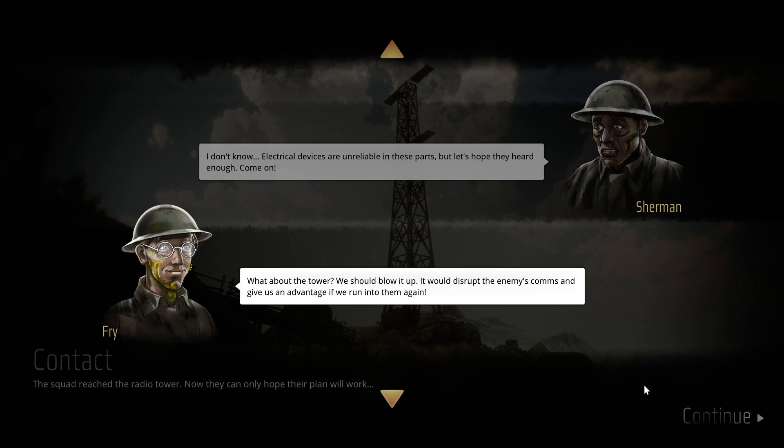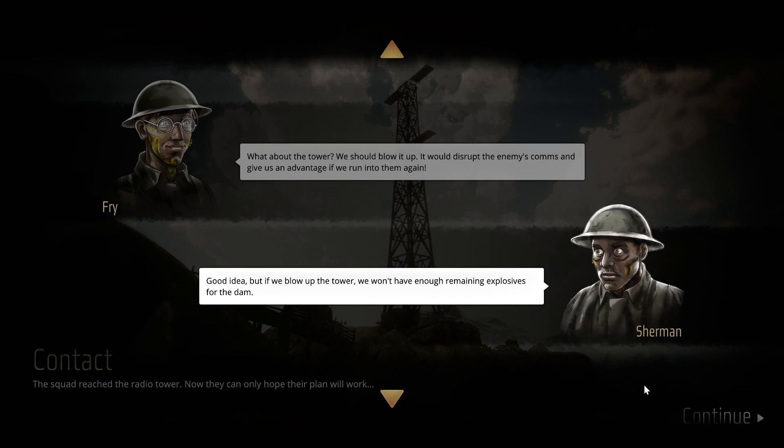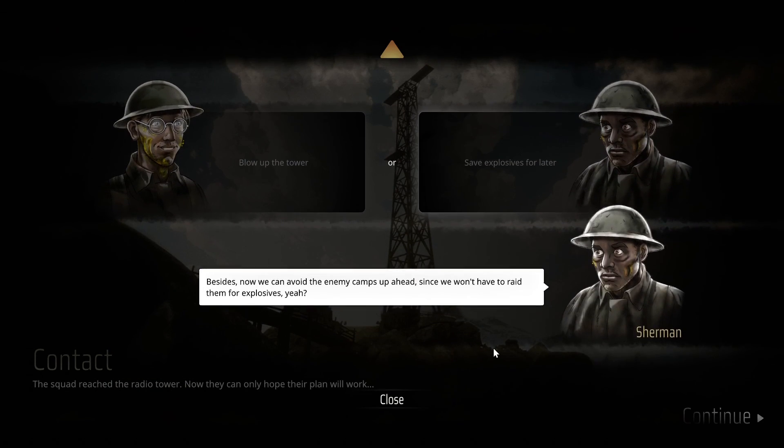What about the tower — should we blow it up? It would disrupt enemy comms and give us an advantage. Good idea, but if we blow up the tower we won't have enough remaining explosives for the dam. We're saving the explosives. Besides, now we can avoid the enemy camps since we won't have to raid them for explosives.